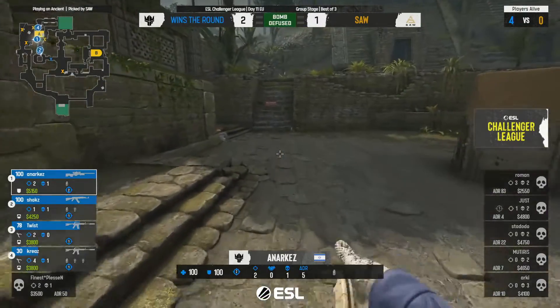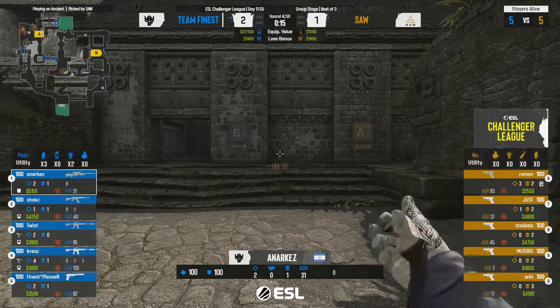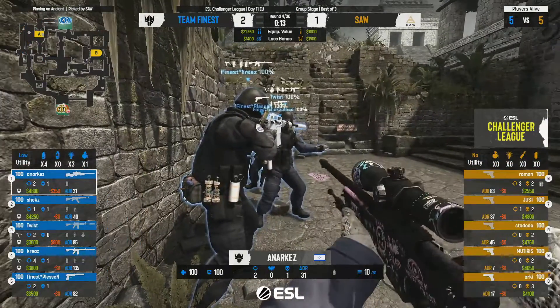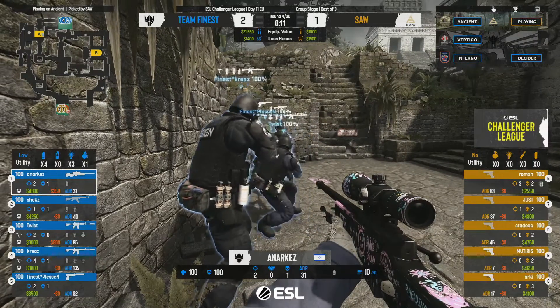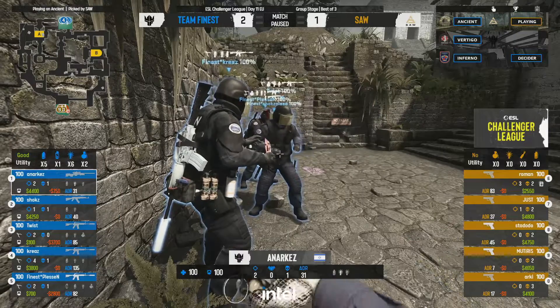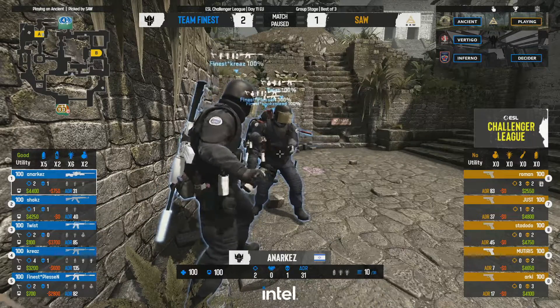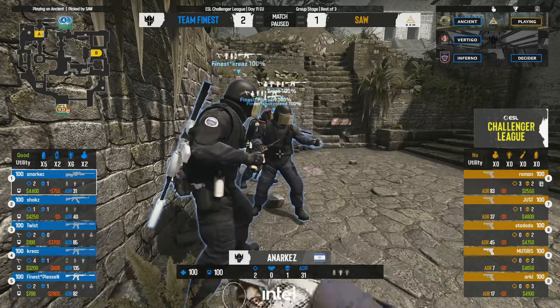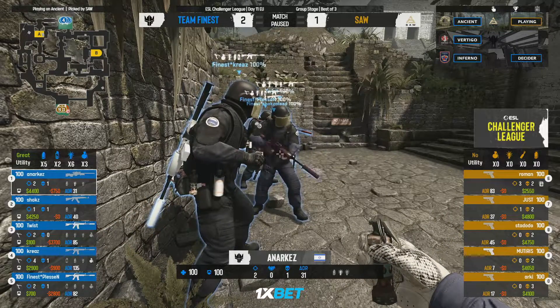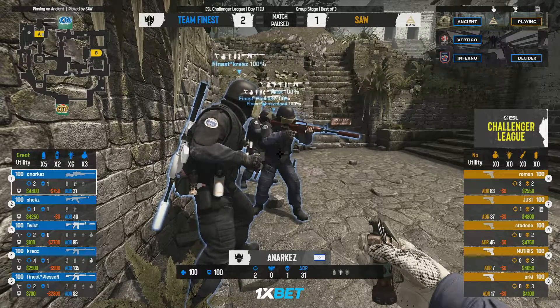That kill is just a lesson in dry peaking, but it doesn't get much done toward the end of the round because he's able to relay information to the rest of Finest who are rotating — 'There are two players here, be on your guard, they don't have great weapons.' They clean up the kerfuffle in mid, make their way onto the bomb site. Utility proves super important that round.